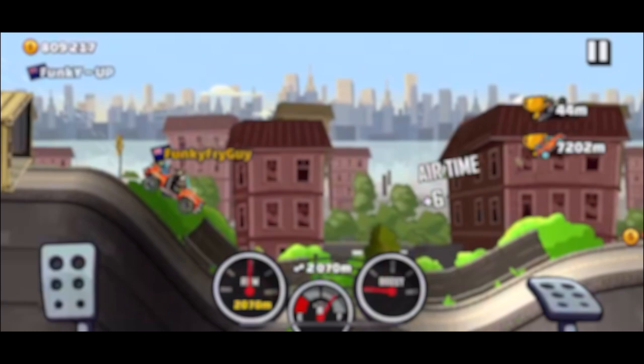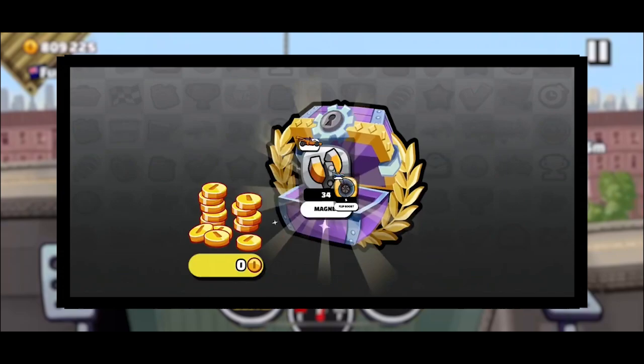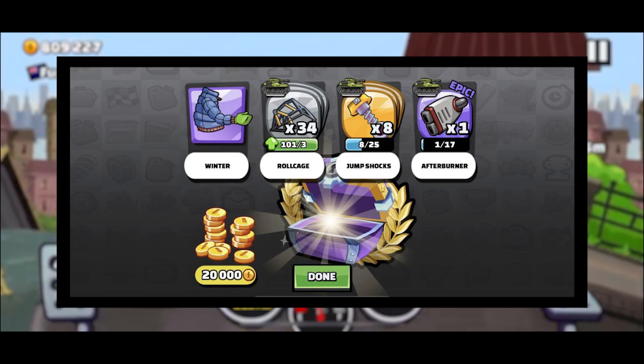Epic chests are good chests that are normally in events and very occasionally rewarded for winning a cup. They provide at least 18,000 coins and have a 10% chance of giving a legendary part.